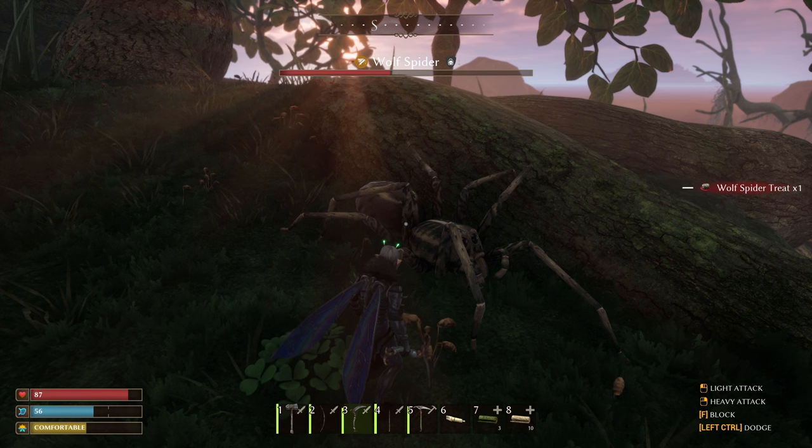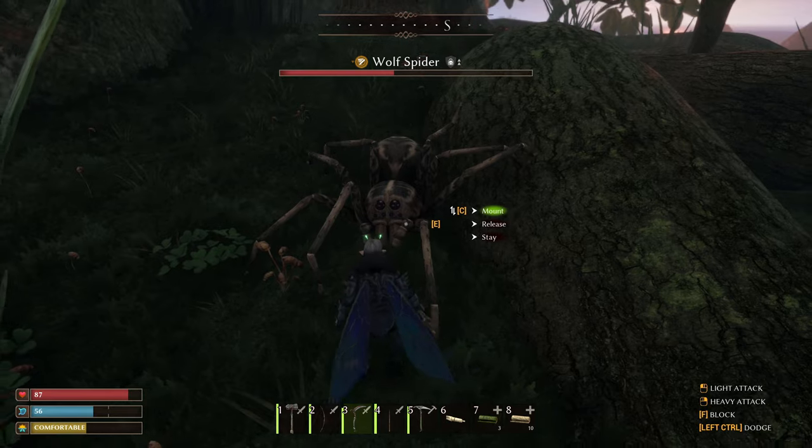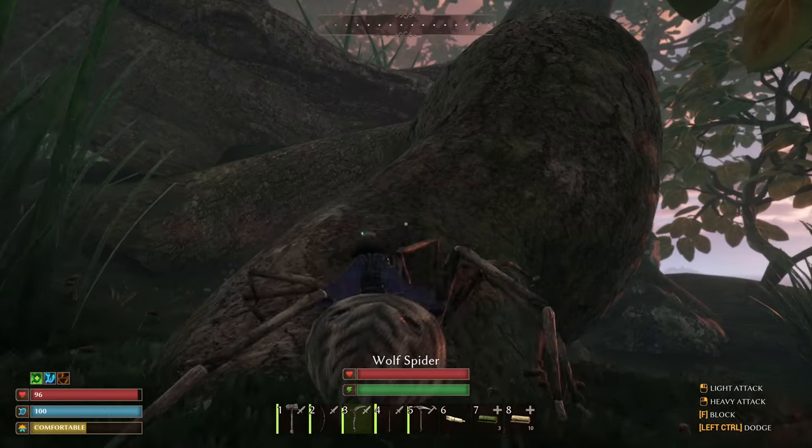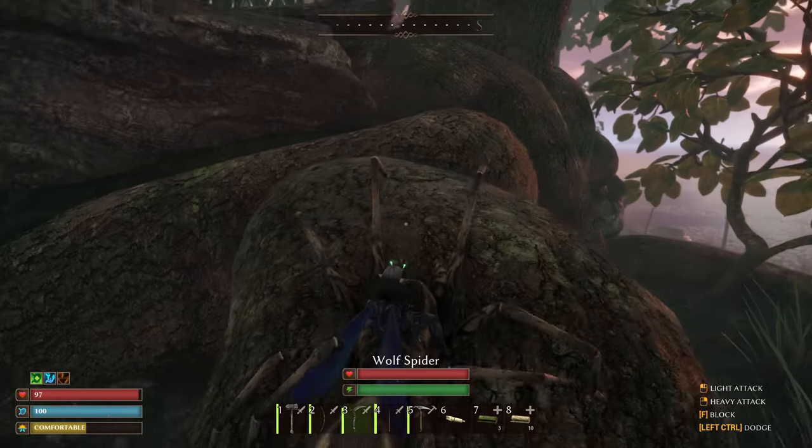Hit your interact tame key and it will be tamed. Now you can approach it safely and mount up, release it, or have it stay. You've now tamed your wolf spider. It can't jump, but it's quite a good climber — if not as good as the gecko — so going up steep inclines is possible.